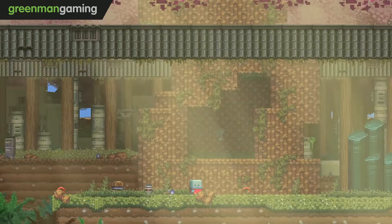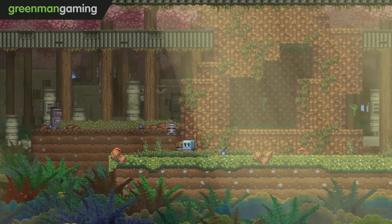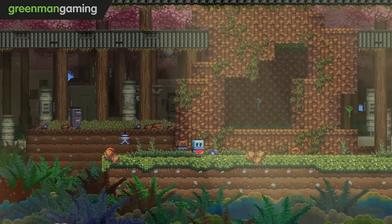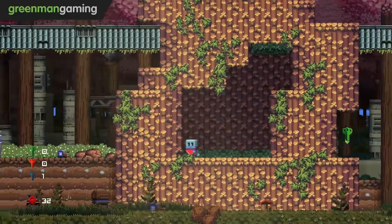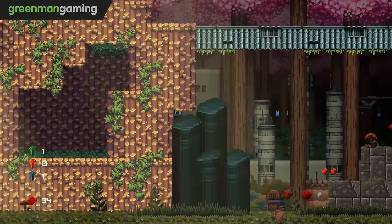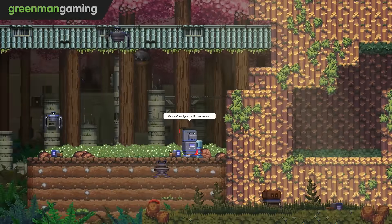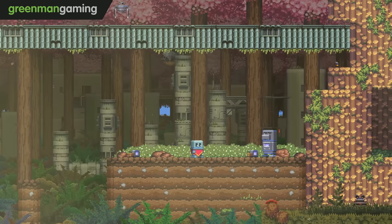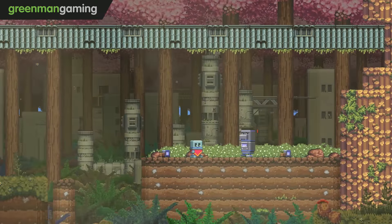I said that with a degree of confidence, but it looks like what's actually happened is we've wound up in a place with a Hamburglar and a mental frog. He's going nuts — look at him! He's so excited! Robots in the background. There's a key — we're gonna want that.